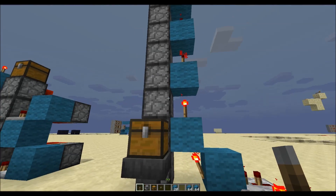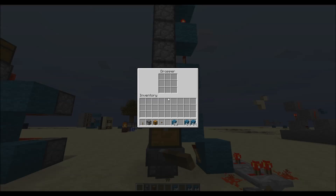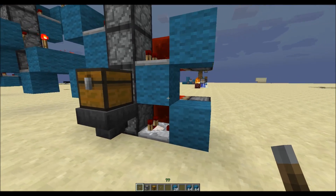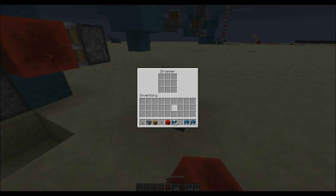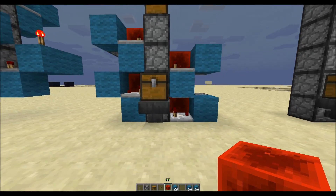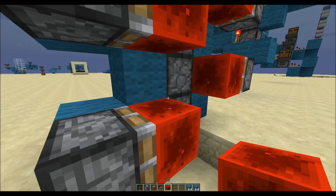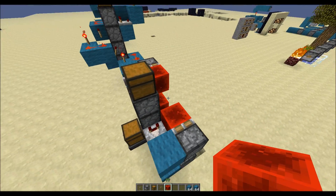We would want something that only triggers when there is an item in it and will send it to the next dropper. So I came up with this, and it uses pistons so it's pretty expensive, but it's very compact. However, it doesn't work, because for some reason droppers powered by redstone blocks won't drop their items. The idea behind it is that when an item comes in here, this piston powers the dropper, and it should push it into the next one, into the next one, into the chest.